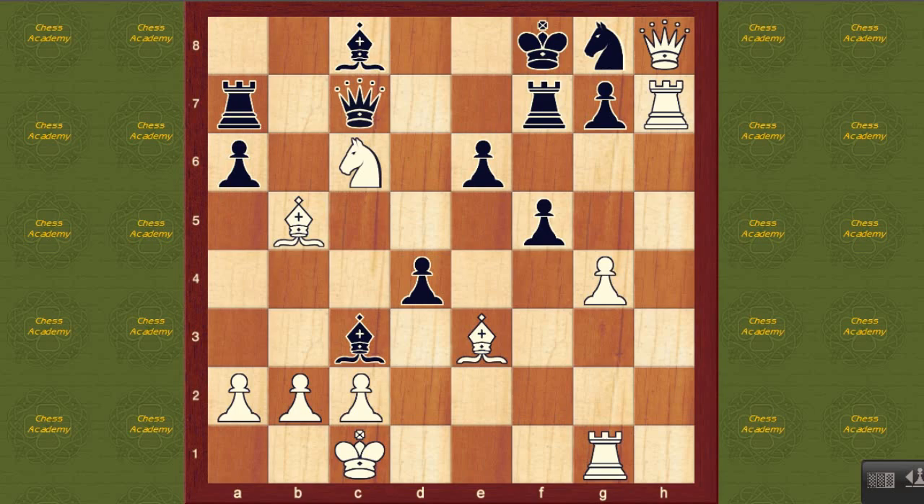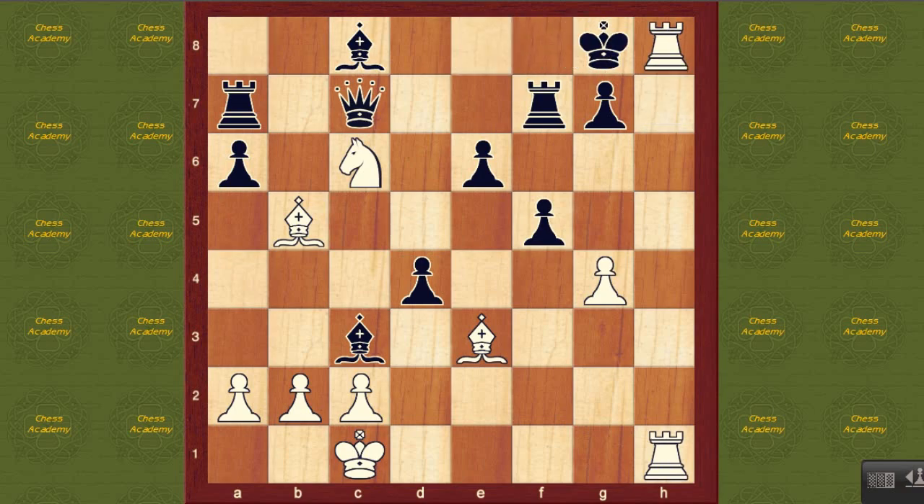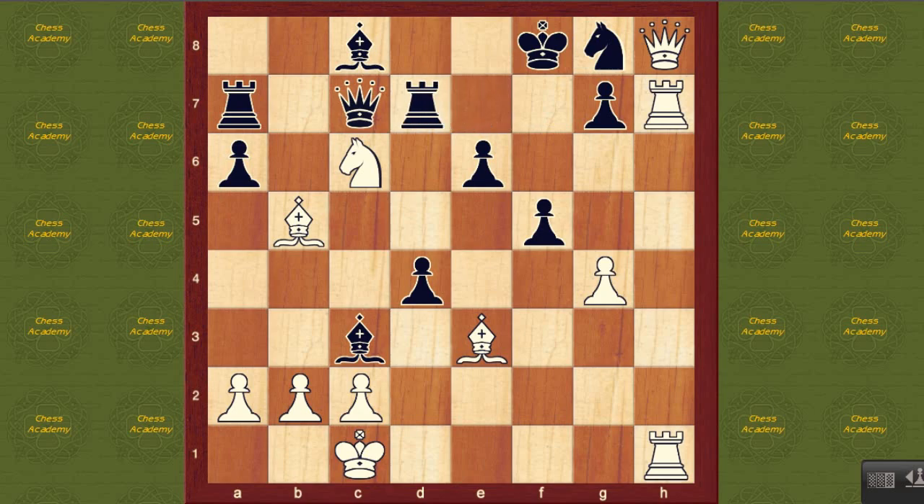Now it's white's move. Tal switched directions again towards the h-file — rook g to h1. Do you see white's threat? White is threatening mate in two. Queen takes g8 check — a queen sacrifice to top it off — king takes g8, rook h8 is checkmate. So black has to make room for his king. He played the move rook d7. Now queen takes g8 doesn't work anymore, because if king takes g8, rook h8, the f7 square is opened up — king f7 is possible and black's fine.